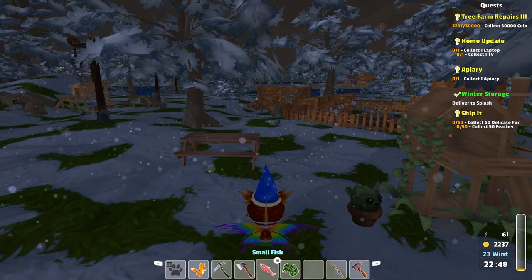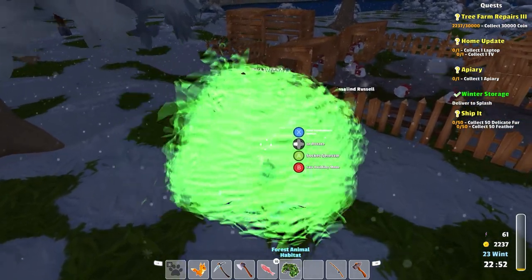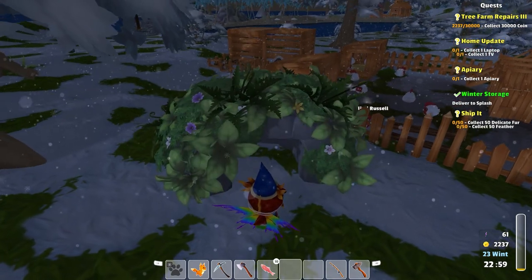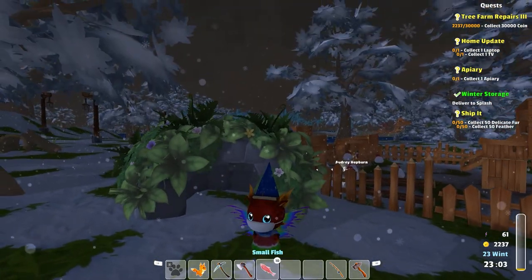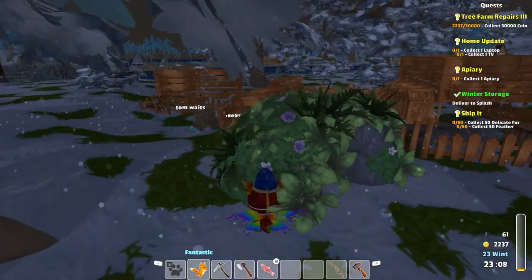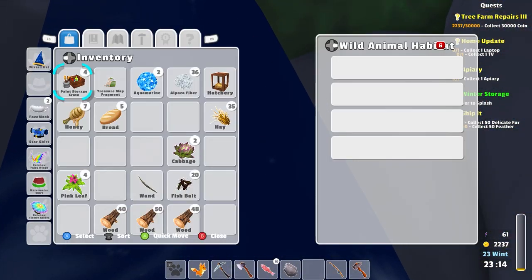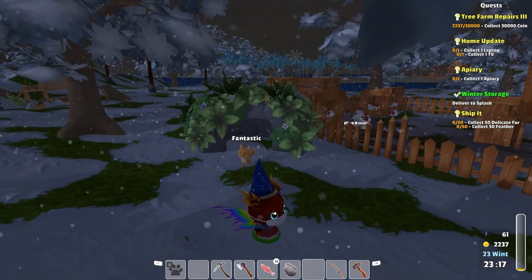I'm going to put this here for the moment. And then... I'd like to interact with it. There we go. Oh no. Open it up. And then we're going to put you in there. Oh, that was easy, that one.